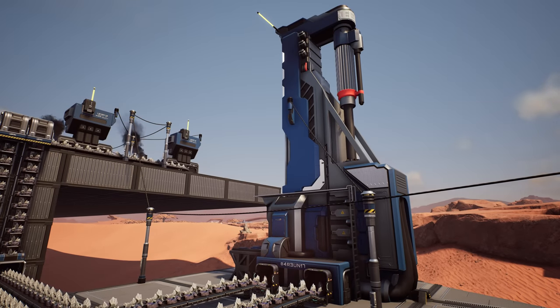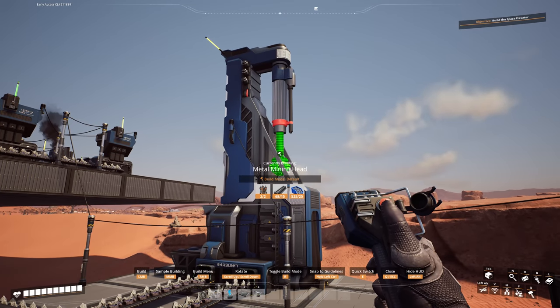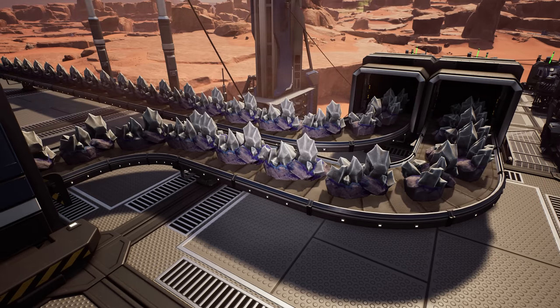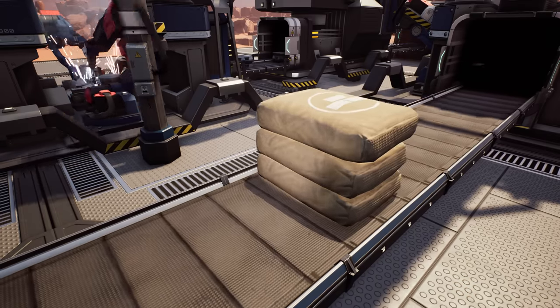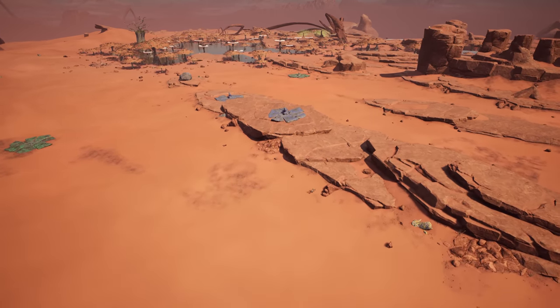We have a new style of miner with two outputs that comes with a module attachment which you can change depending on your needs. We have biomass burners with an input. We've also got crushers that take in a different style of ore, which crushes the ore and also outputs a byproduct of stone which makes concrete, because there's no concrete nodes in this world.